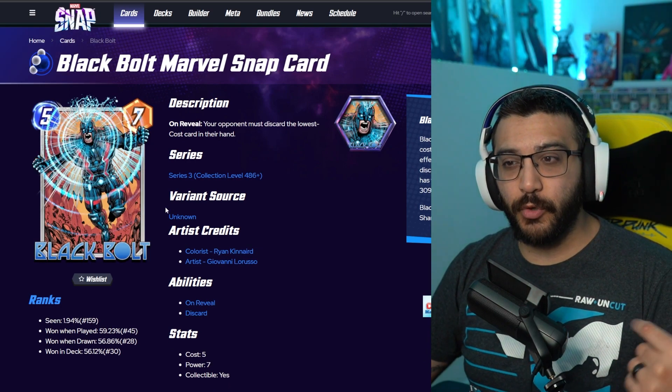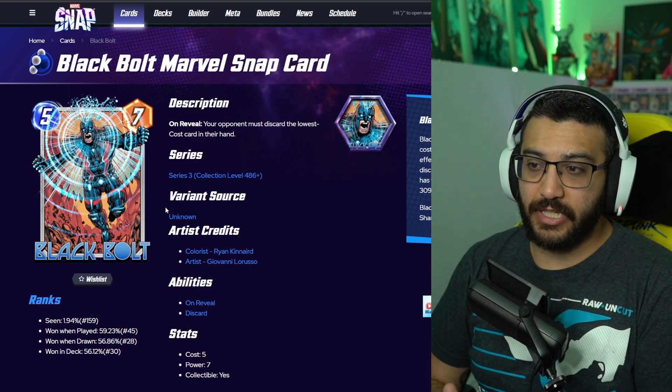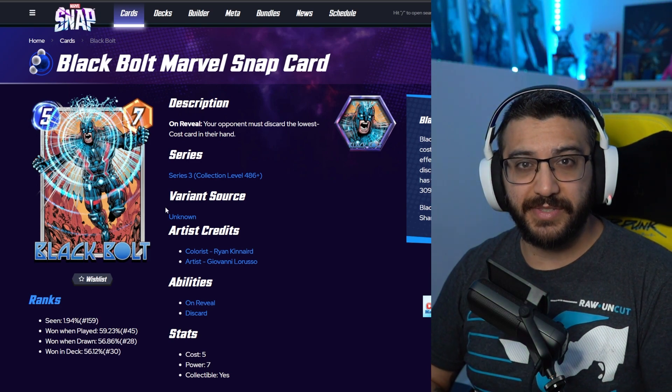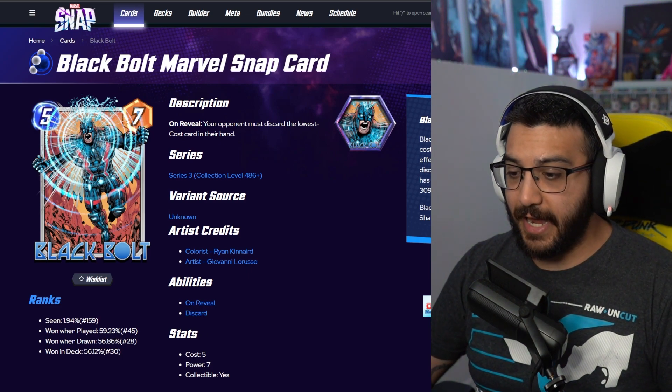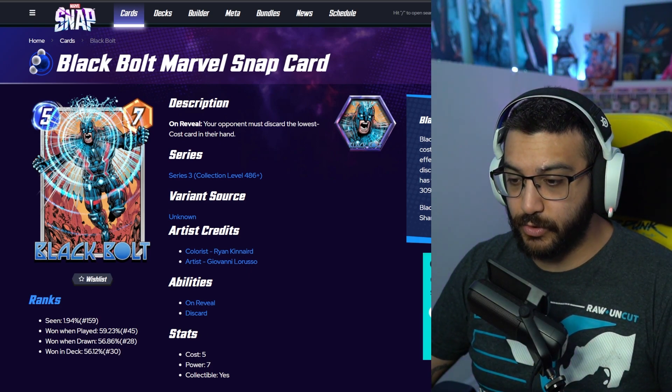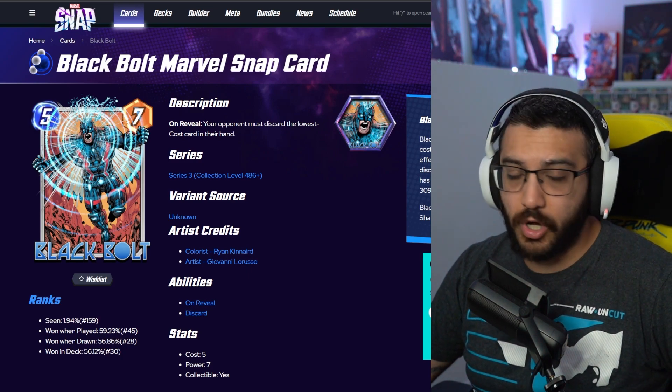From here onwards, these are all the new variants being added throughout the month. So they're not being added today. As you guys probably know, they release new variants every single week. So these are the 30 variants we're going to see throughout the whole month of July. I also have their costs, so as we go through them, I'm going to tell you guys how much each and every single one of them costs on release.